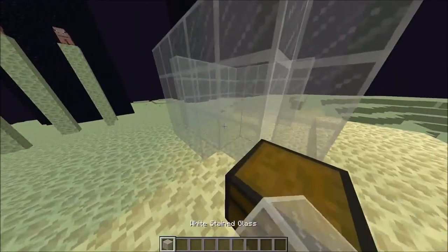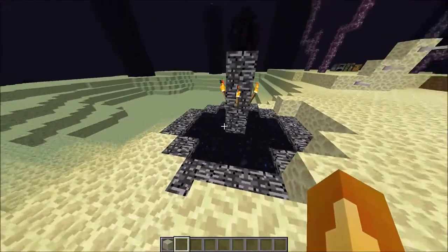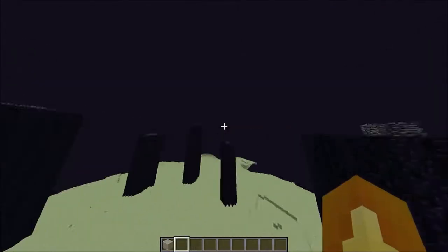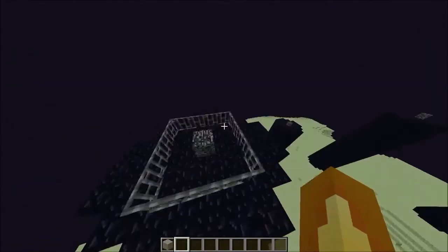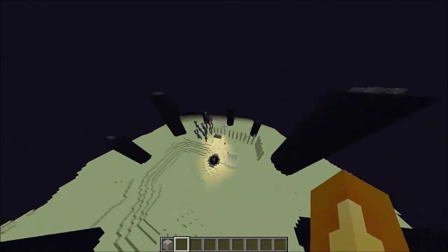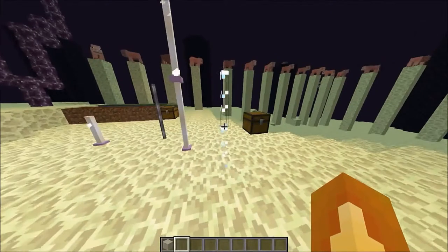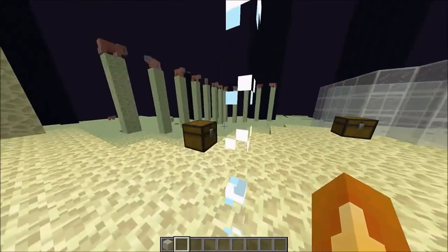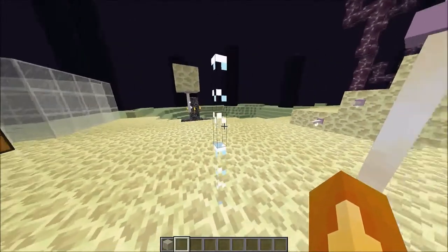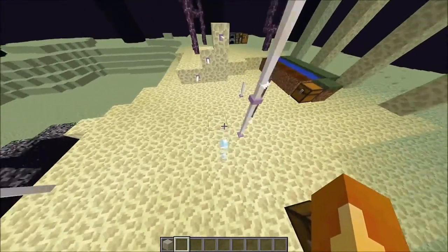When you kill the Ender Dragon, this end portal structure will be here and then the portal will appear, along with the dragon egg. I had to destroy some cages so the Ender Dragon wouldn't wreck the showcase. There's also a new feature with glass panes — instead of the weird X shape when there's only one, they're now just a small dot. If you thought fence parkour was annoying, wait for this.